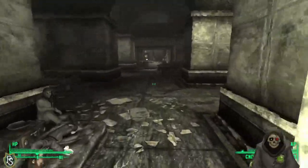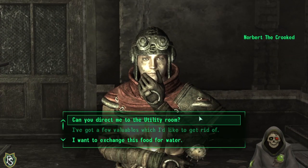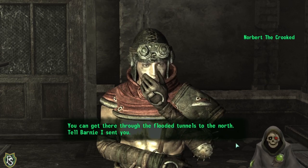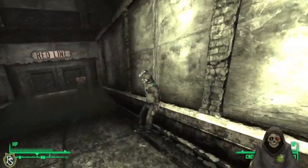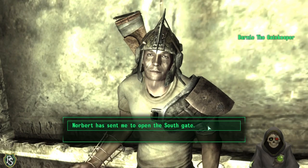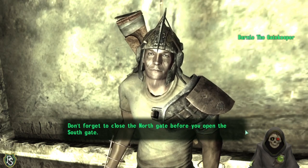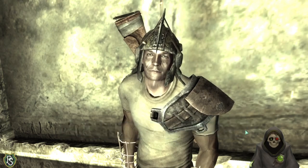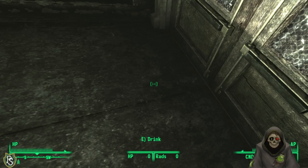Going for it — attacking Joseph. He runs away and grabs a knife. Chasing him down. He won't surrender. Finally taking him down. The radiation suit is mine at last! Checking his inventory but nothing had ammo. Easy enough in the end.